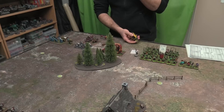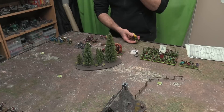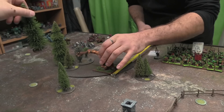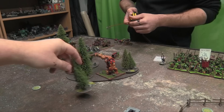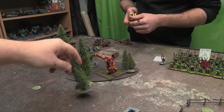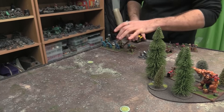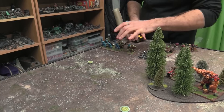No charges on turn one, just movement. The giant moves into the woods — he has Strider so he won't be hindered if he charges out later. The war machine pivots and moves up five inches. The war trolls make a march move and grab the loot counter — that's how loot goes onto their base during a march, no turns though.